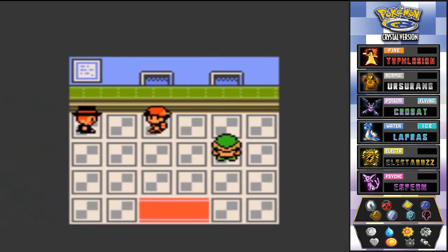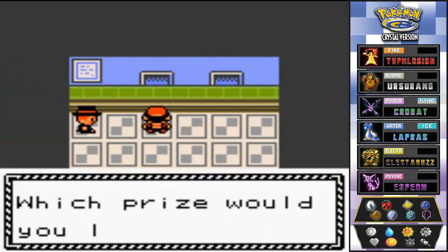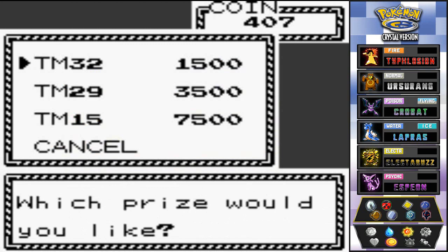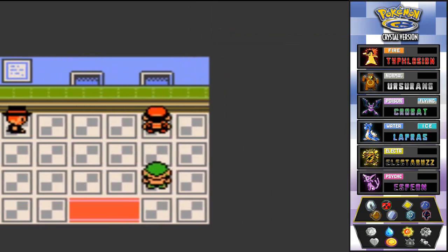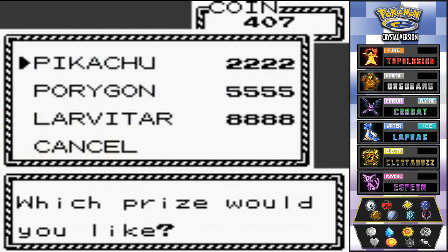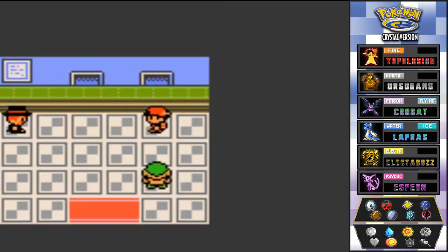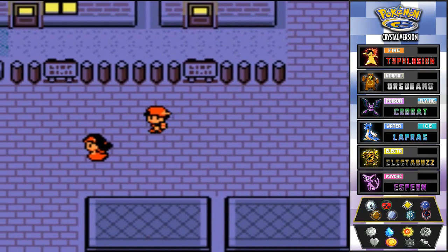There are two doors here. The prize exchange has TM32, TM29, and TM15. Going next door, you can exchange coins for Pokémon: Pikachu, or Porygon for 5,555 Pokécoins, and Larvitar — three rare Pokémon. Of course I'm not going to use any of them, so we'll move on.